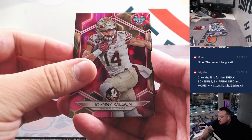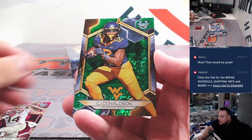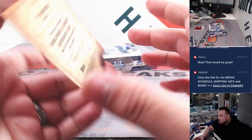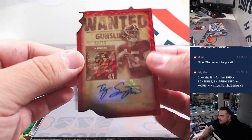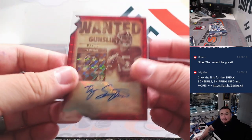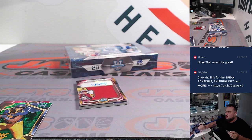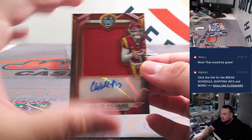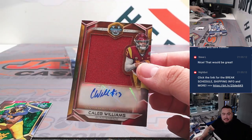All right, we got Johnny Wilson to 100, CJ Donaldson to 99, and our first one's going to be a die-cut red of Ty Simpson for Alabama to 10. What a box — this is gonna have two patch autographs guys! First off, how about a Caleb Williams patch autograph for letters C and Daniel!